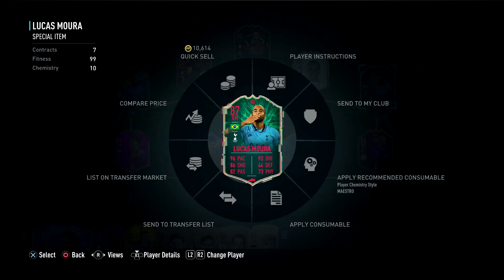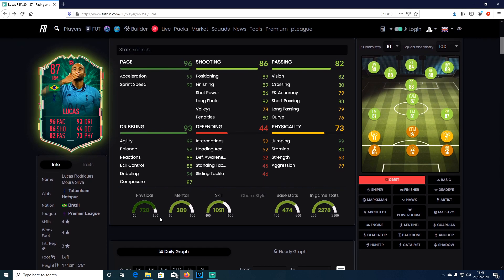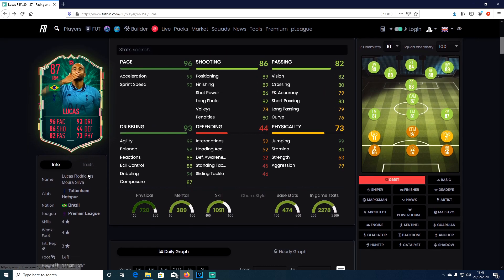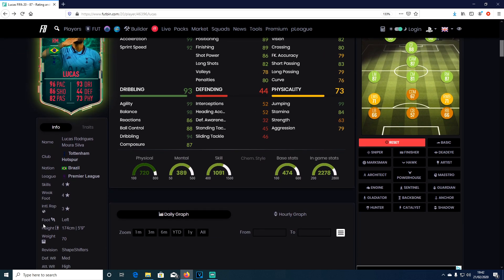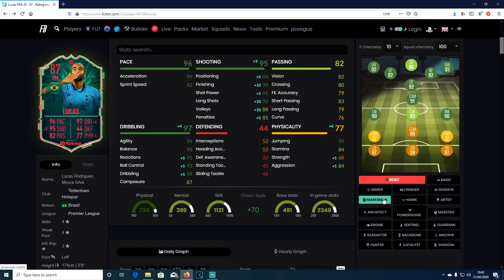Let's do a player review on him. Let's go on Football to see what chem style to put on him. His 83-rated card is a right foot card, so they changed his main foot from right foot to left foot. I don't know why they did that. For chem style, maybe a marksman - straight away I think it's a marksman or a dead eye if you want to get his passing up.